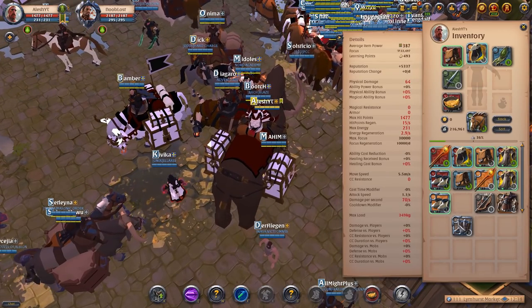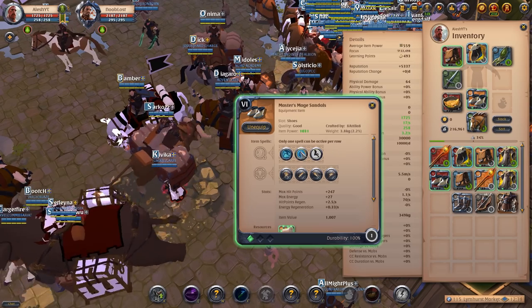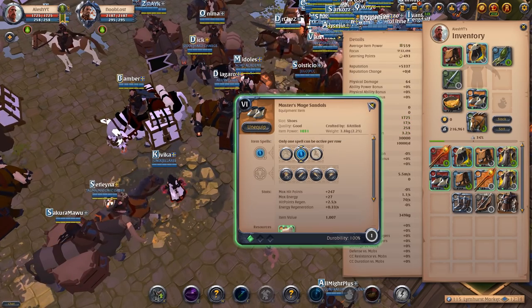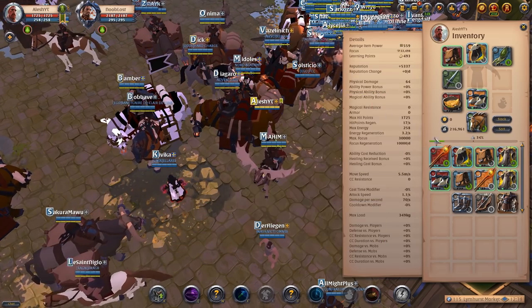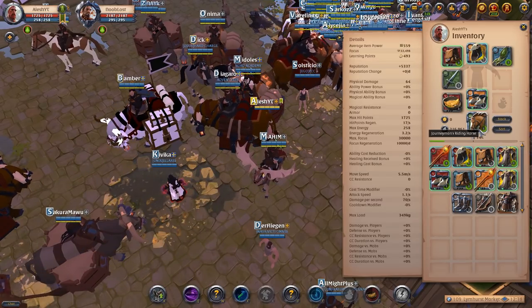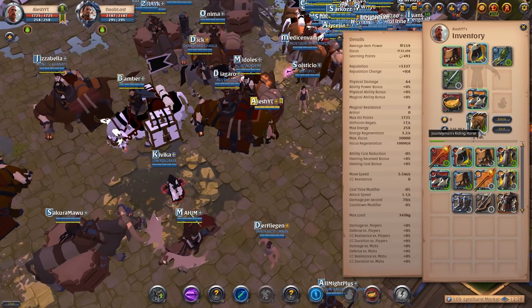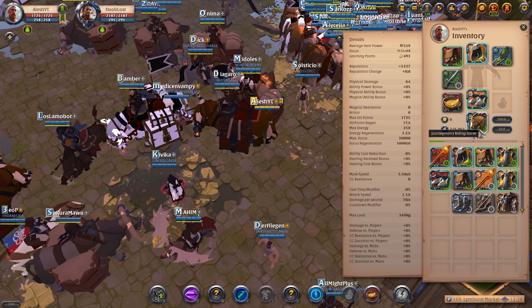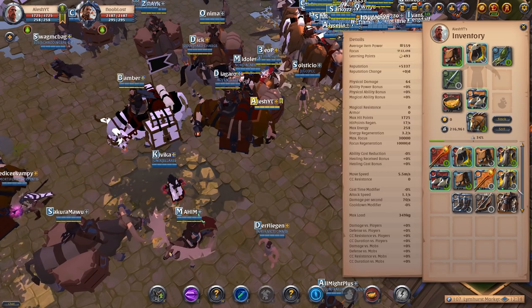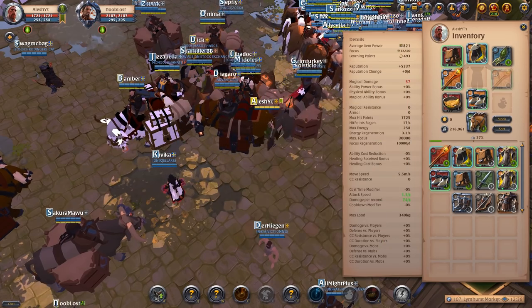That's unlocking our second build, but it's not our second primary build. I want to leave it up to you guys in the comments section below — what should I do for my second build? Should I be doing a tank build, a healer build, a more DPS build, bow, or whatever? I'm already doing DPS with the Infernal Staff, so if you want to see something like healing or tank, make sure to leave it in the comments section below.